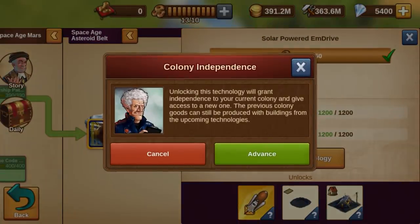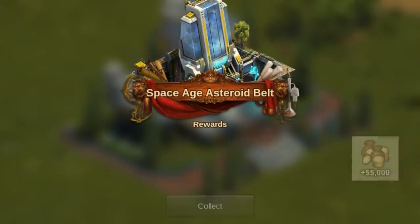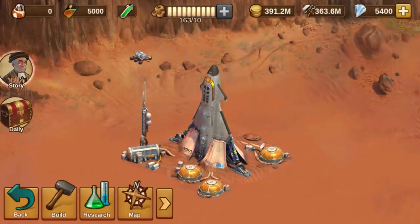Your new colony in the Asteroid Belt becomes available upon researching its first technology in the research tech tree. You can access it through the same spaceport as your Mars colony before.